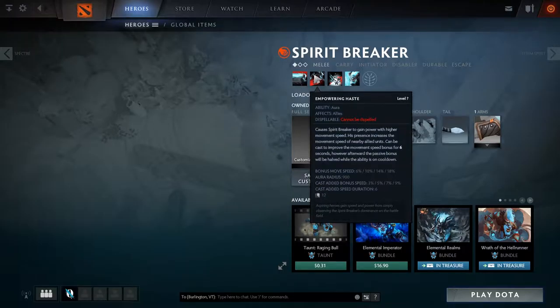The second ability is Empowering Haste. It causes Spirit Breaker to gain power with higher movement speed, and his presence increases the movement speed of all nearby allied units. You can cast it to improve the movement speed bonus for six seconds. Afterwards, the passive bonus will be halved while the ability is on cooldown. So it's an aura you can have, and pressing the button gives a bigger bonus, but once the six-second duration is gone, that bonus is halved — say 6% becomes 3%. The radius is pretty big at 900.